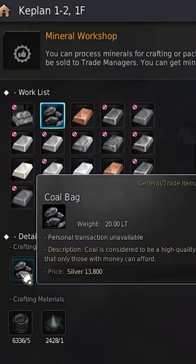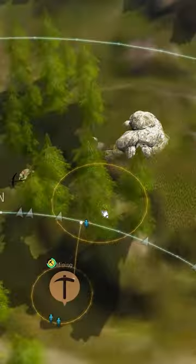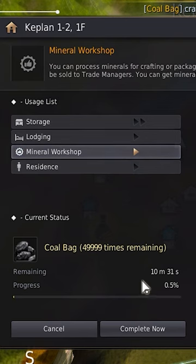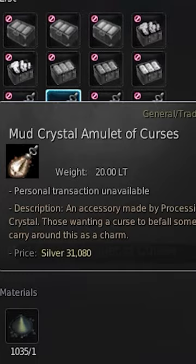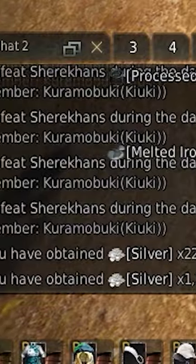Another great option is the coal bag. These require coal to be heated to make processed coal, and the coal can be gathered from either Keplin Quarry or the Omar Lava Cave. The coal bag is great for those wanting a ton of experience, and much like the mud crystals, these are profitable from any region when trading to Valencia.